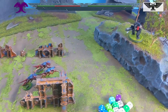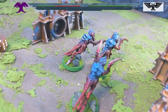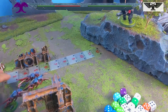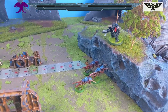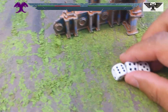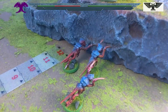Turn 3 — Tyranids are just going to move up 8 inches, getting them up the hill. From the bottom of the hill that was just a base move, no advance. They're going to declare a charge on the Terminator — 2d6, they pretty much need a 3 and a 4 to get into combat. That's a 10, getting into combat!